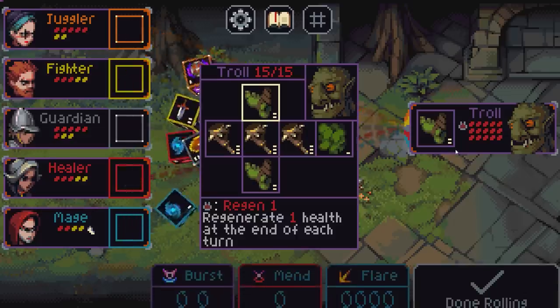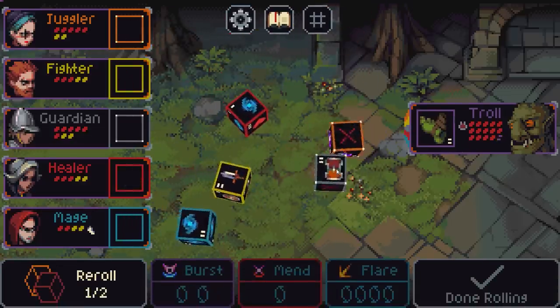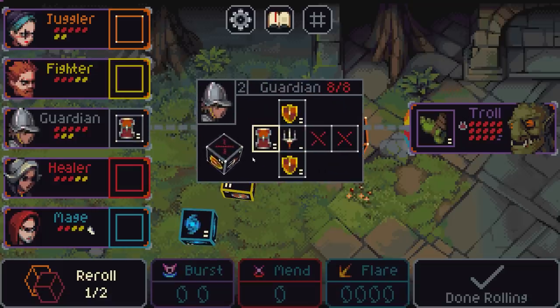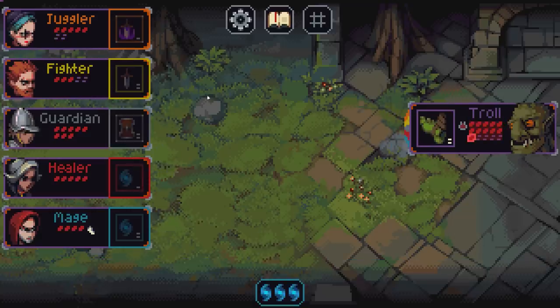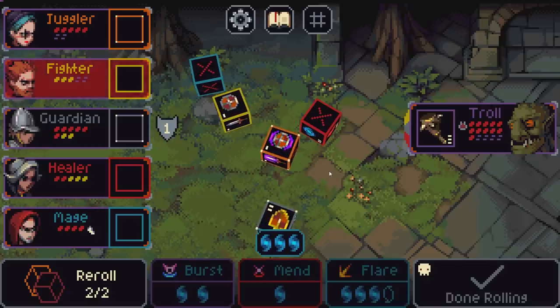So the troll is going to regenerate one life every turn — and also he's just kicked every single one of my party, which is kind of uncool. That's probably not a terrible choice because that is a shield with a cleave effect, so it will hit the people either side — we can actually shield three of our people. Nothing too complex here, just one big boy. This fight is going to be a little bit sad when he gets inevitably punched.